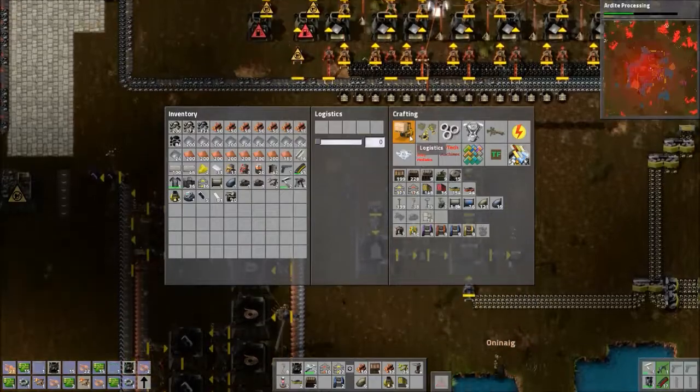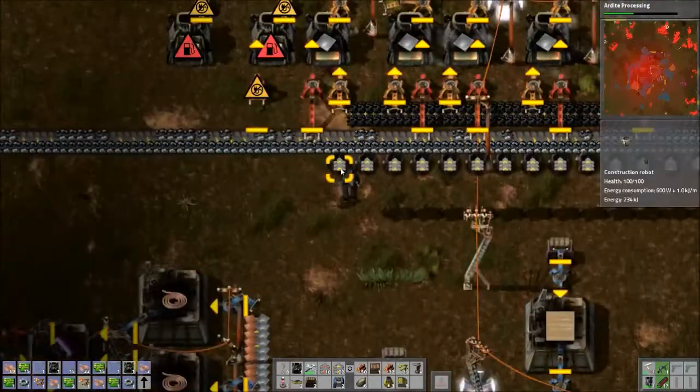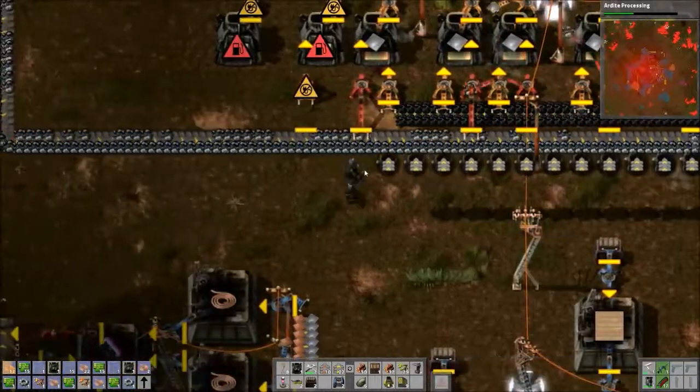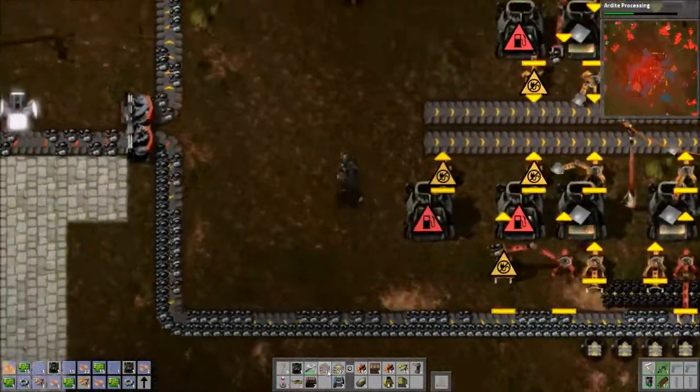Yeah, I had them deconstruct that and they don't have anywhere to put it, so I'll just put a storage chest somewhere. They kind of just hover there until they run out of power — you don't have anywhere to put them. They put a nice little line.